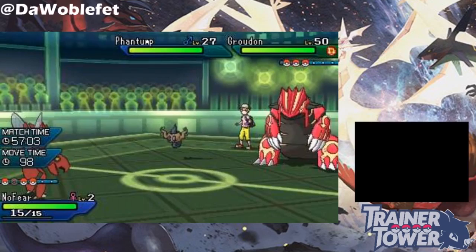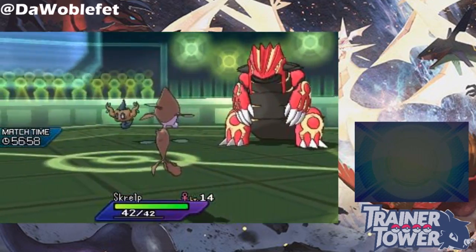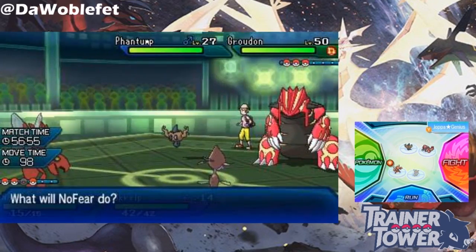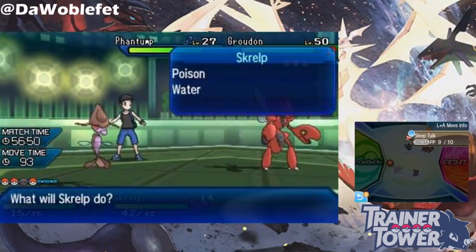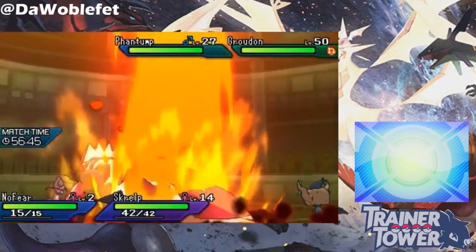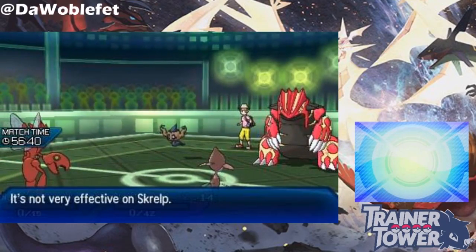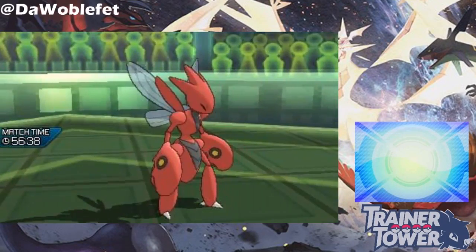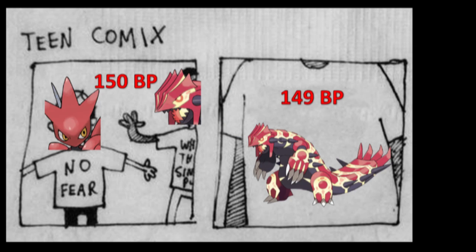So, a level 50 Aegislash couldn't stand up to Eruption, but our level 2 Scizor could! Now, let's see what happens now that Iron Head has damaged Primal Groudon and, as a result, weakened the power of Eruption. 150 base power Eruption from Primal Groudon — no fear. 149 base power Eruption from Primal Groudon — no fear.